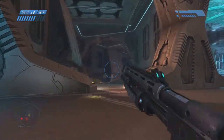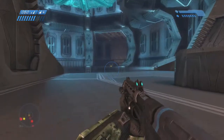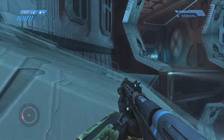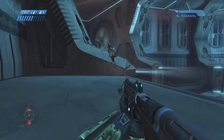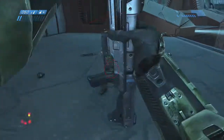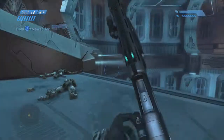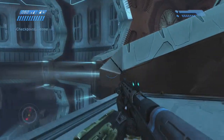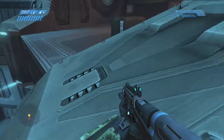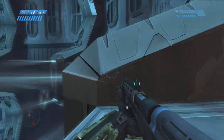I'm going to grenade around this corner because there are some rocket flood back here. You probably heard that combat form back there. I accidentally went to the wrong side — usually if you go to this side they will continue to pop over there, the enemies that spawn in will continue to come after you until you kill them all. If you're close to the wall they get behind you, so I double back here and take the long way.